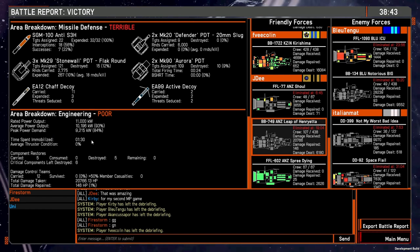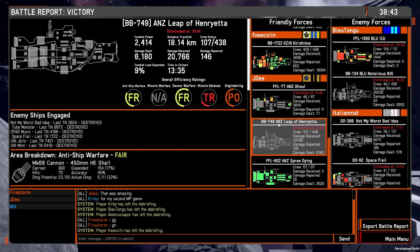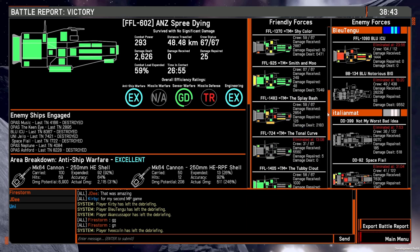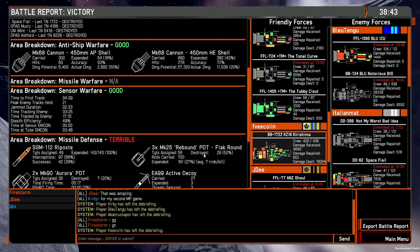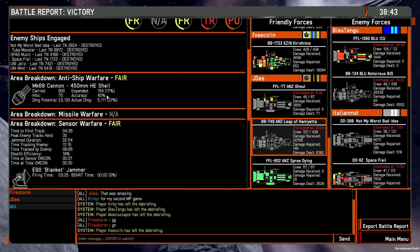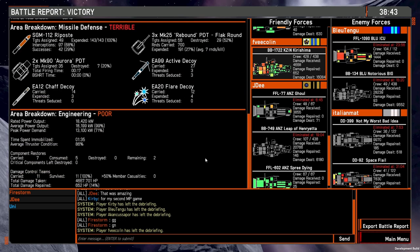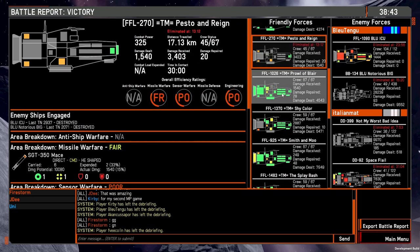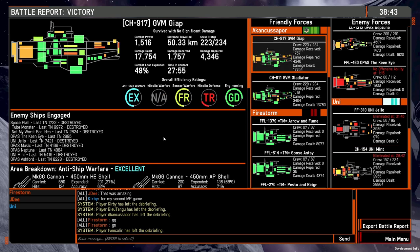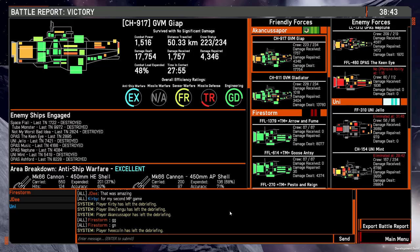Average power output, peak demand — we spammed minute-and-30, immobilized, critical components left destroyed. Yeah, at that very end we took too much damage too quickly, too close — 48 kilometers. How did our friend's battleship go? Lot better there. He carried 308, 90, and I brought 900. That was an absolutely excellent game — I really enjoyed that one. I thought we were going to lose, and I thought we were going to win, and I thought we were going to lose again. Yeah, really well played to everyone — thanks for watching and take care.